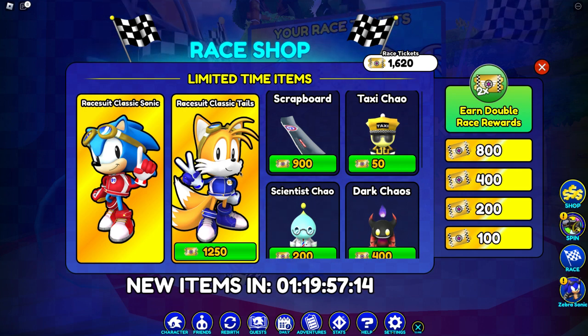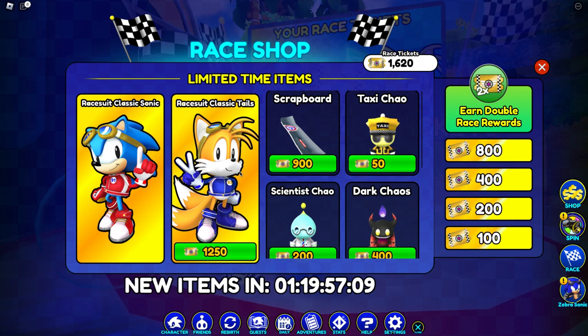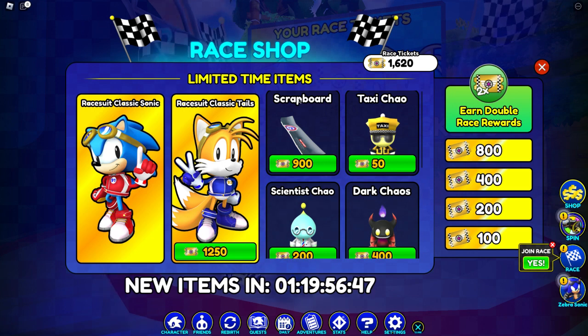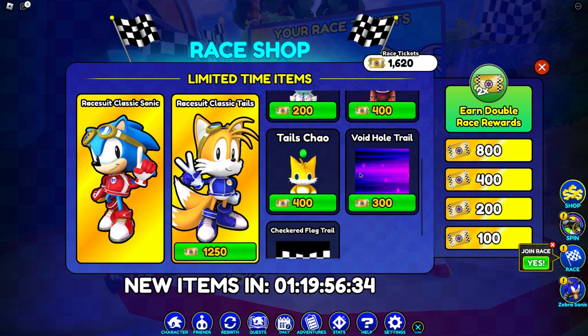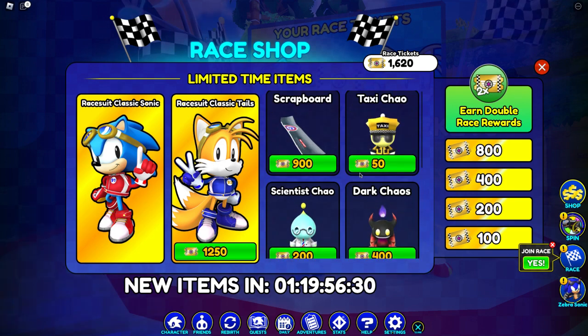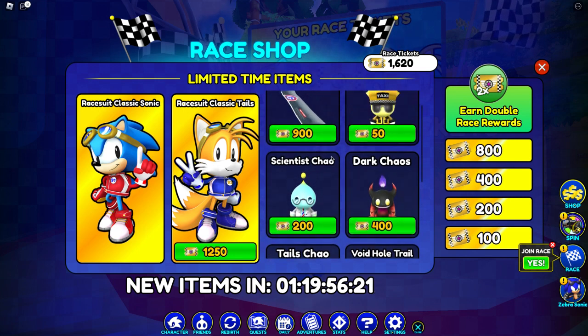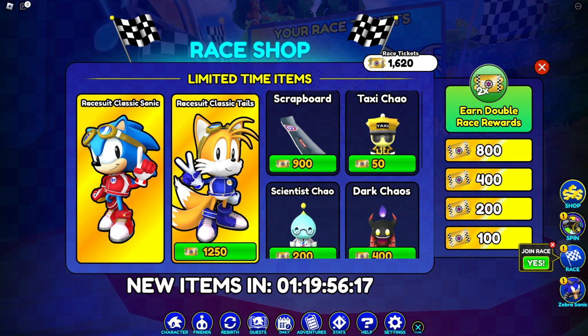Let me tell you right away what I think the next character could be. It could be two characters — I'm not sure — but I think possibly Race Suit Amy or Race Suit Classic Amy, maybe both of them. There are two slots for legendaries, so it could be one character and one hoverboard, or two characters and a new hoverboard — maybe 900 race tickets or more. They're probably gonna have better chao and better trails too.